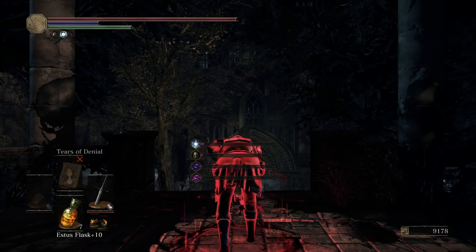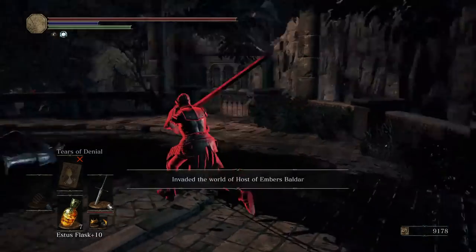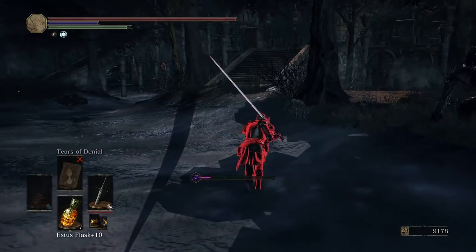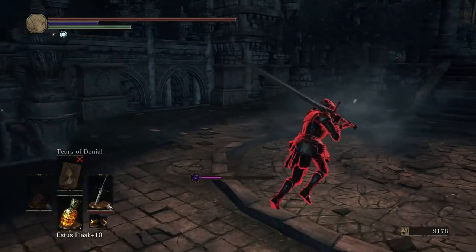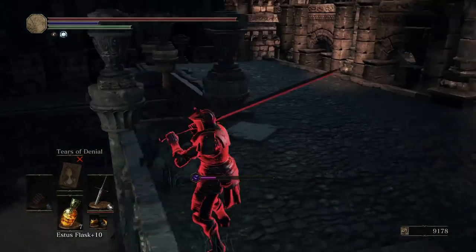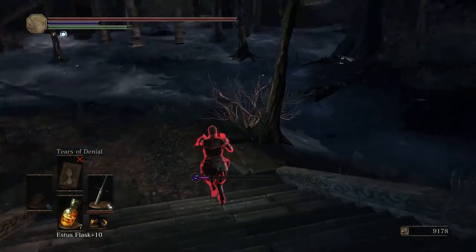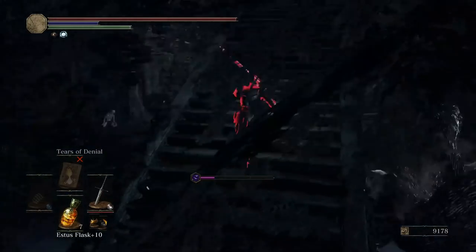The charged attack - the weapon art has pretty insane poise and damage reduction. I need to test that to see what can and can't break it. I want to know because I hate that attack sometimes. You mean the charged heavy attack? Some charged R2s get a poise breakpoint, but it depends on what you're using against it. Sometimes you use a claymore and you don't have enough poise to tank that.